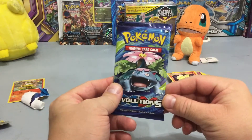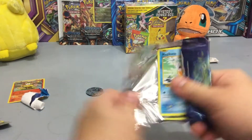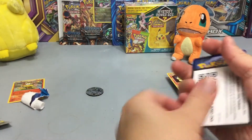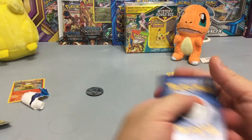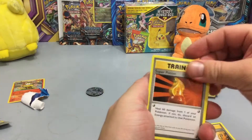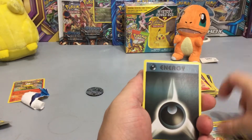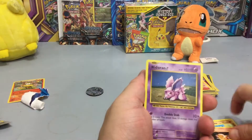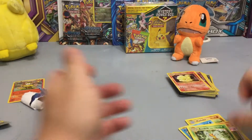Last pack for this video, here we go. Here is the code — enjoy that code. We have a Charged Red Spirit Link, a Potion, a Mewtwo, a Magikarp, Energy, Vulpix, Nidoran, Butterfree, Rattata, and a Beedrill.